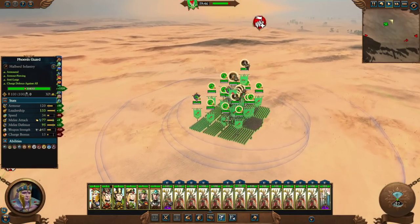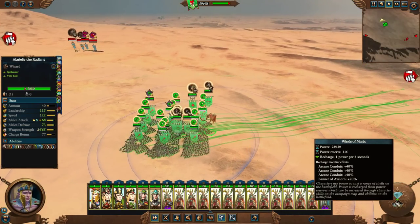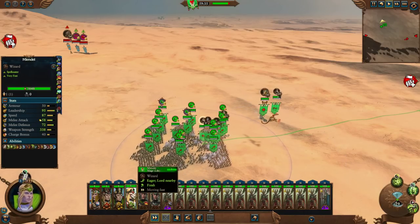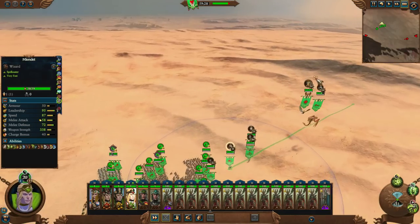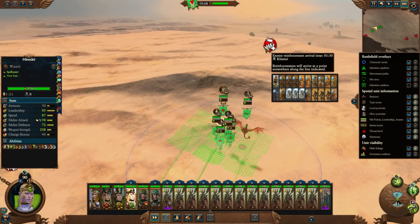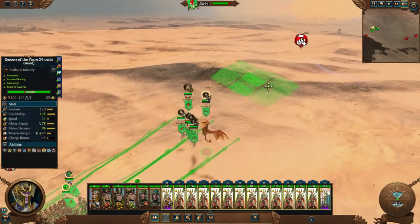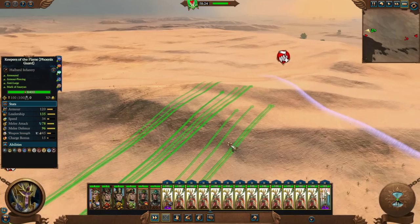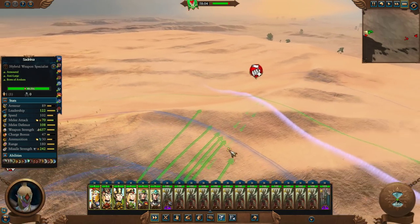Let's make our way over to here — this is going to be the main problem army. Do we have anything that's going to generate extra winds? Because of all of the bone giants and Casket of Souls, let's try to get over there and wipe them out early. This is definitely not going to get top marks for ease of use — it's going to be finicky as hell — but I really do like the idea behind it.